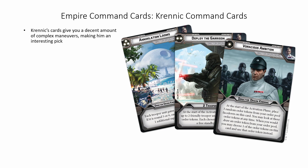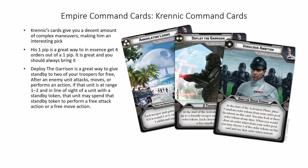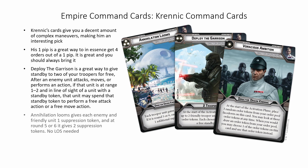Next up are Krennic's command cards. Krennic's cards give you a decent amount of complex maneuvers making him an interesting pick. His one pip is a great way to in essence get four orders out of a one pip — it is great and you should always bring it. Deploy the Garrison is a great way to give standby to two of your troopers for free. After an enemy unit attacks, moves, or performs an action, if that unit is at range 1-2 and in line of sight of a unit with a standby token, that unit may spend that standby token to perform a free attack or a free move action. Considering Orson Krennic is there to buff death troopers and shore troopers, this is super useful for those units. Annihilation Looms gives each enemy and friendly unit one suppression token, and at round 5 or 6 it gives two suppression tokens with no line of sight needed. This is interesting but not amazing — there are probably better generic three pips. However, if played right, this could shut down your enemy for an entire round.